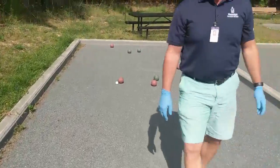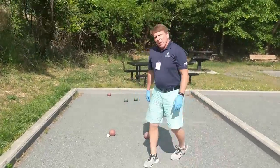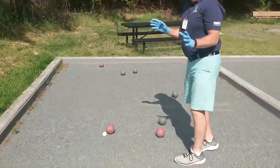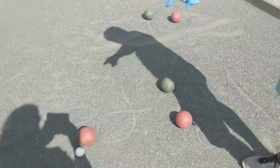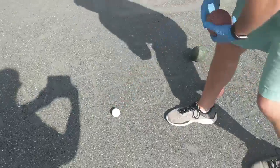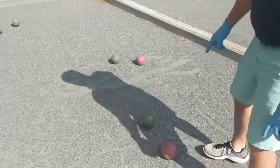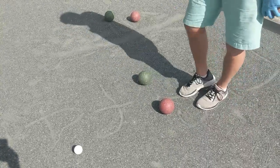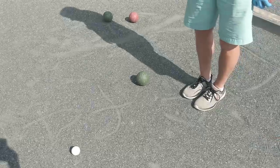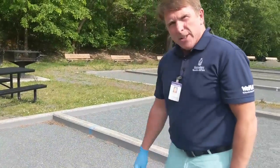Remembering that only one person can score in each frame. Therefore, we have the closest ball out of everybody is this nice red one, so there's a point for red. Red's got a point. Now we look at it and the red ball here is still closer than the closest green — therefore, red's got two points. And then we stop the scoring because the green's the next closest.